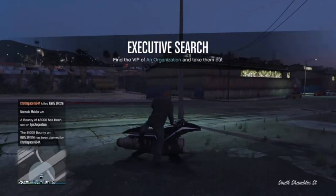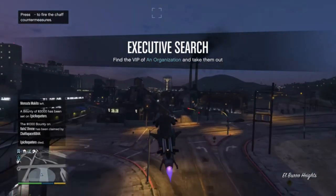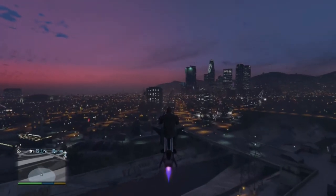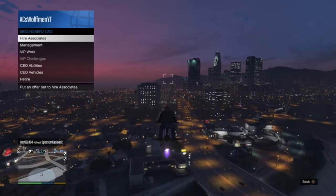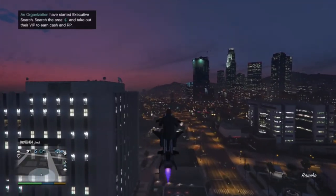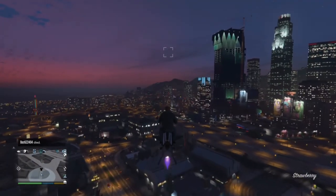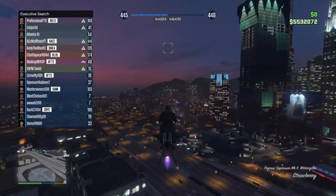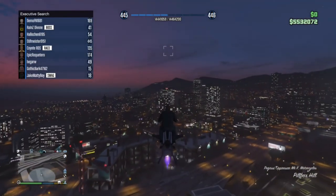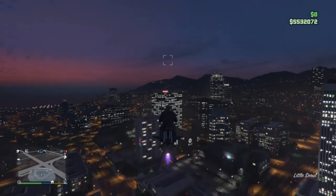Done all three crates. Normally, the thing you would do after is launch the VIP work. I couldn't, because someone had already started one. So basically we're going to go do that. Normally, you've got quite a few to pick from — it depends how many people are in the session and how many you've got in your organization as associates. Most of them you can do on your own. The one at the moment, I believe it was Exclusive Search or Executive Search — not too sure.